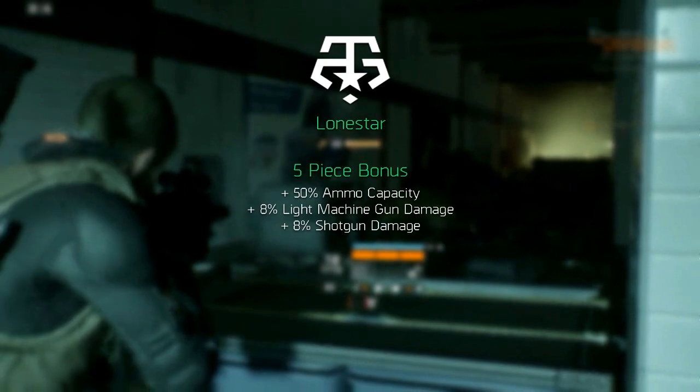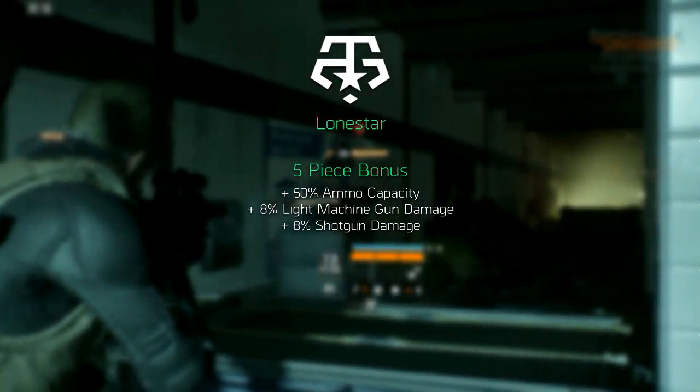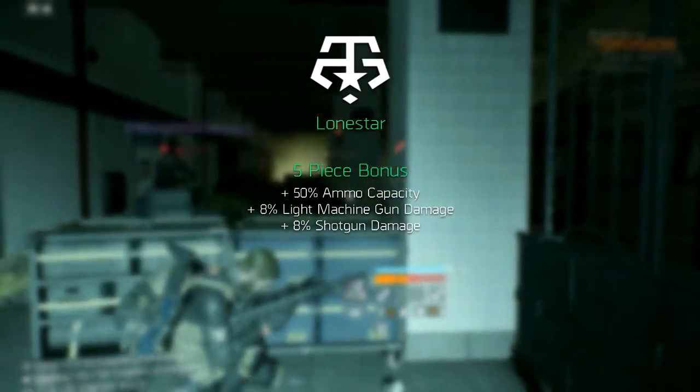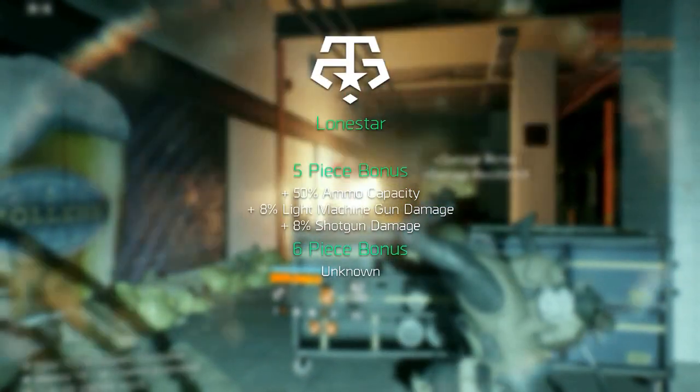Moving on, we have Lone Star. The five piece bonus increases your ammo capacity by 50 percent and your light machine gun and shotgun damage by 8 percent. The six piece bonus is currently unknown for the Lone Star gear set.